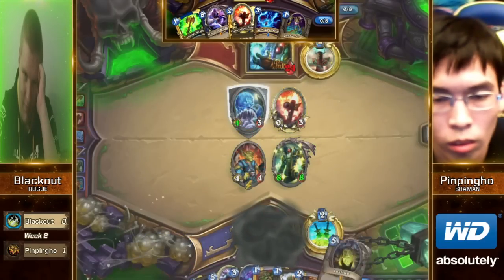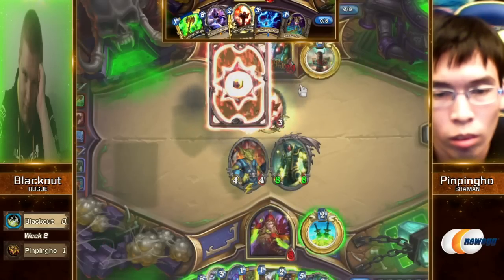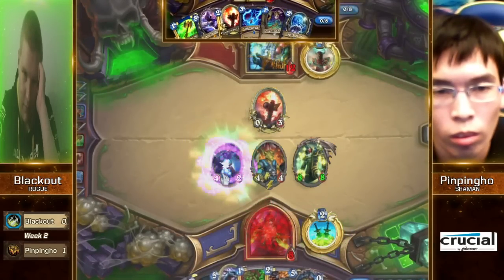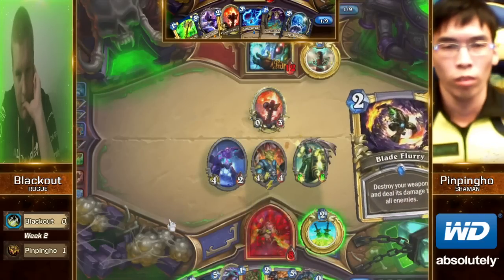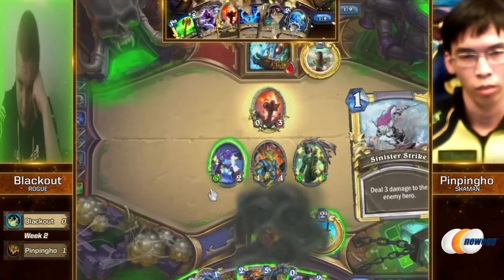I don't think there's any way he can come back in this. Loatheb is actually the only way, and even then if he doesn't kill off this Flametongue he's dead anyway. Well, they call him Miracle Rogue for a reason. Does he have lethal? He is four damage off lethal right now. Once this Arcane Golem hits face — and he's got the Blade Flurry, the Shadow Step — that is it! Wow. They call him Miracle for a reason.